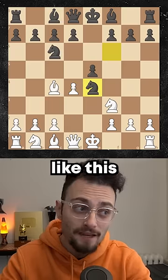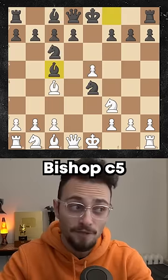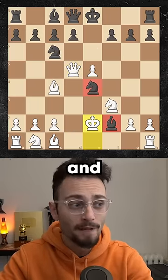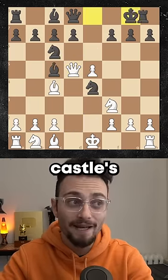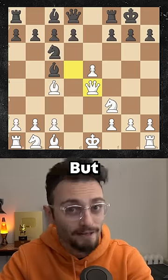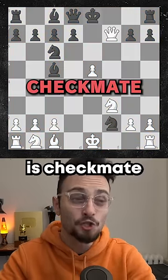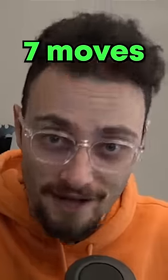But if black captures like this, you play pawn takes pawn. Now, bishop c5, but queen d5 is a triple fork! If black gives you check, you move up, and black can't guard their pieces. If black castles, then it's simple — you win a knight. But if black plays knight takes f2, queen takes f7 is checkmate, and you win in just seven moves.